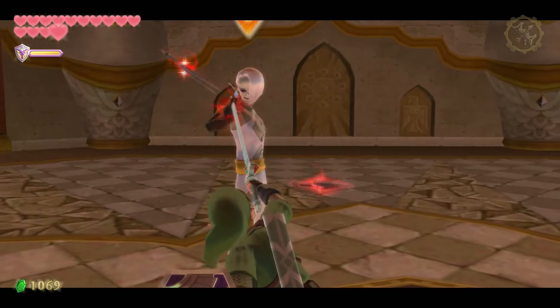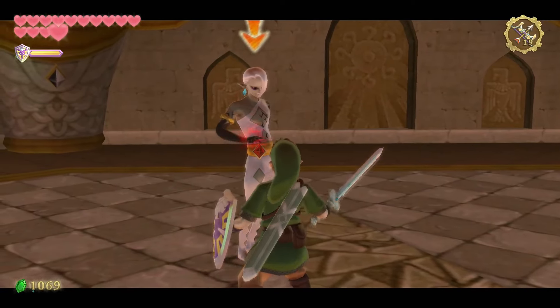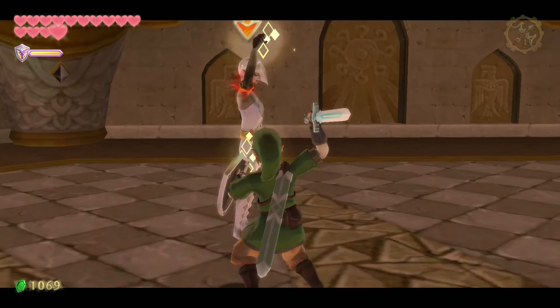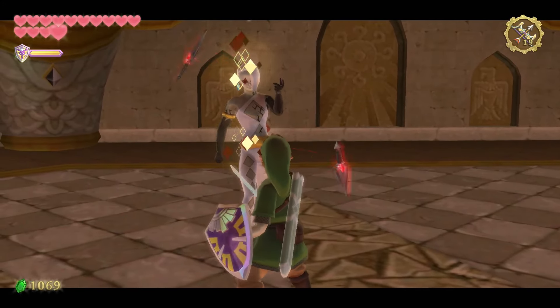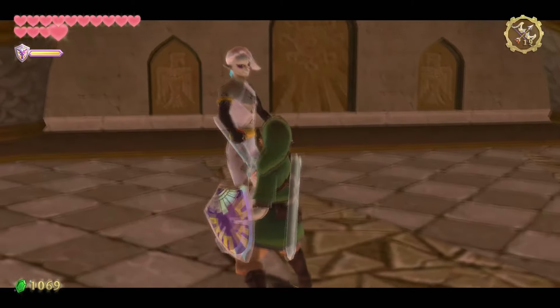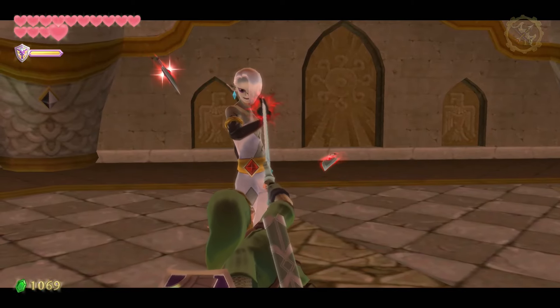The boss of the Fire Sanctuary is Ghirahim again, but this time he has more knives and recently played Final Fantasy VII, dive bombing us with his swords like Sephiroth. However, new moves aside, let's discuss the elephant in the room: Ghirahim's clothing. Many have joked about his questionable fashion choices, though many of these people haven't thought to look into why he has this choice of attire.